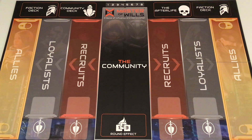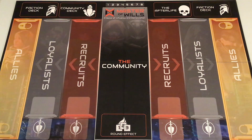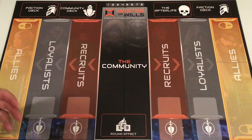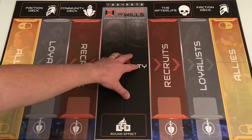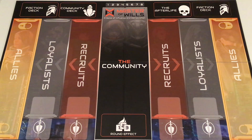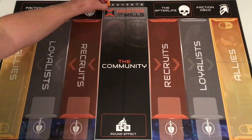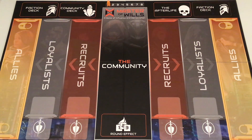The board has spots for a faction deck for both sides, the afterlife where dead community cards go, the community deck, the community area where community cards come into, recruits, loyalists, and allies on both sides. The recruit and loyalist columns each have a place for a lasting effect card, the community has a place for round effect cards, a lock symbol on allies, and a place to mark rounds at the top. There's also a small meeple used to mark individual game rounds. The game itself only lasts eight rounds, with each player taking one turn per round alternating.